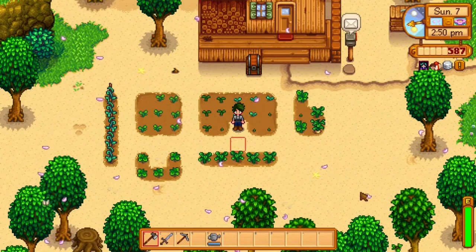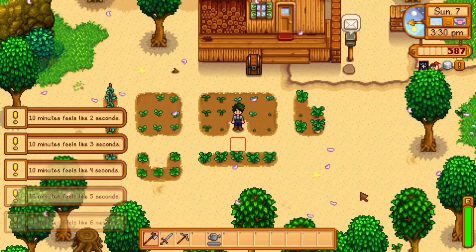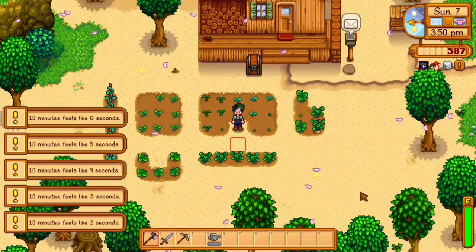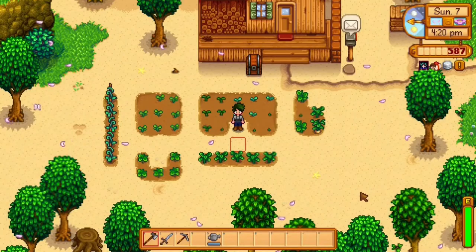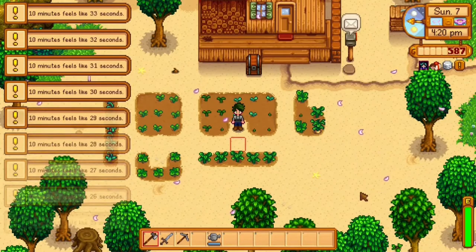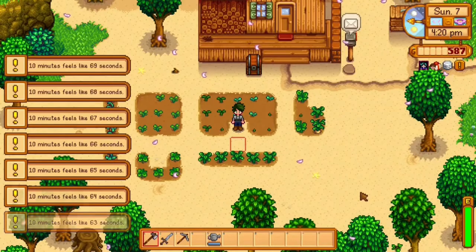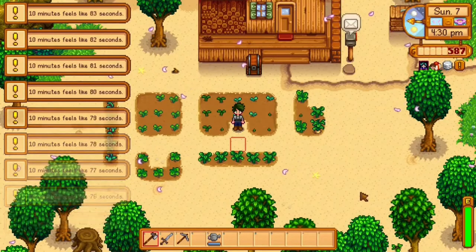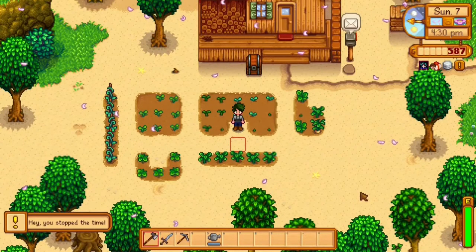Time Speed alters the way time flows in the game so that it takes a bit longer for the time to change, and also allows you to control the time. As you can see, I can adjust the time with the less-than and greater-than signs down by your spacebar. You can make it so that 10 minutes feel like a second and time just goes on, or you can increase it. I thought it used to cap at 20, but now I'm at 62, 63. You can probably just keep increasing it as long as you want.